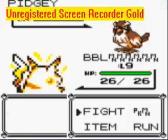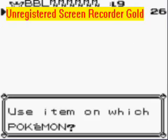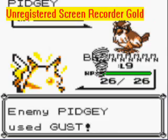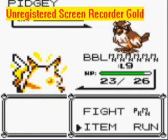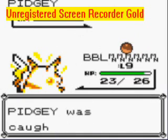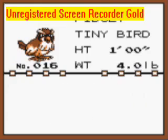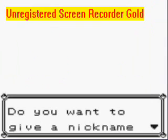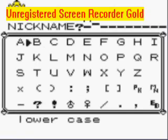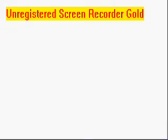As you can see, right here is where I attempt to catch this Pidgey and I fail — yeah, fail right there. But then I try again and I catch it. Because I'm so awesome. And then I nickname it, which is often a good thing to do because it lets you get to know your animals better, as I like to call them. I just like to call them animals because that's what they really are.